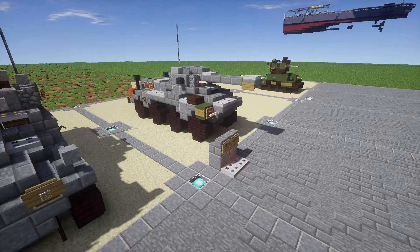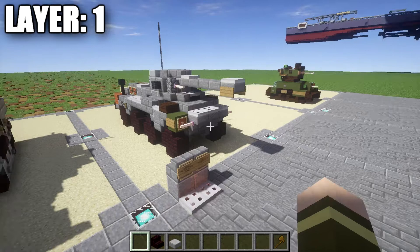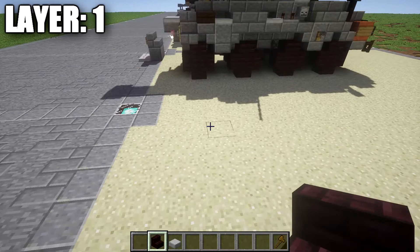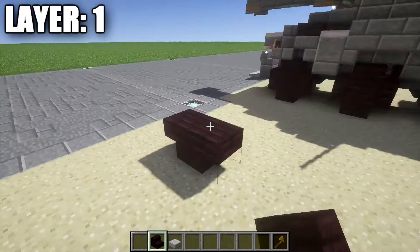For Layer 1, what we want to do is start off by getting our wheelbase established and a little bit of axle work. We want to go ahead and start by placing down our right front wheel — just place down two narrow brick stairs back to back. We're going to have our vehicle facing this direction. Go to this stair right here and place down a stone top slab like that. Grab a placeholder block just to visually represent what we're doing.